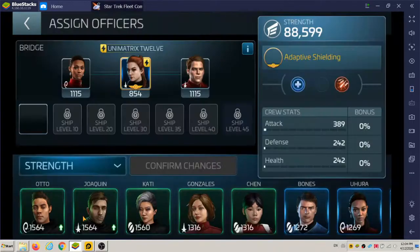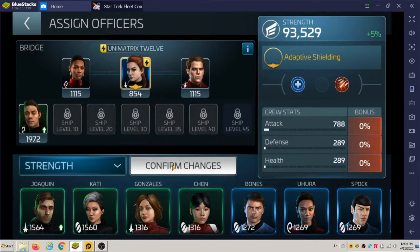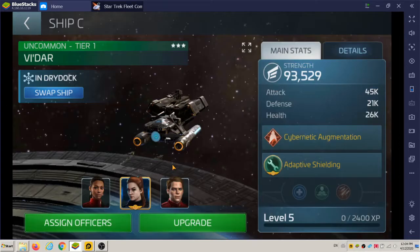I can put one more officer on, and let's put my strongest officer on to help him out. So my ship's now up to about 93,000.